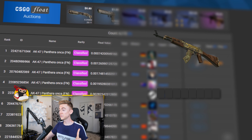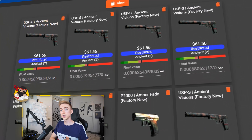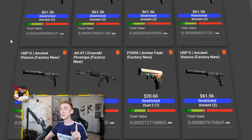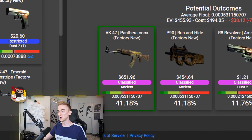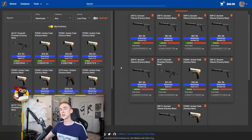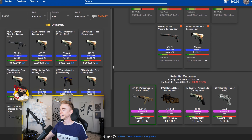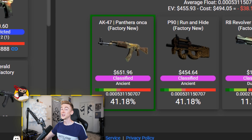The current number one AK-47 Panthera Onca is 0.007. With all the items that I collected, I am hoping to craft an even better float Panthera Onca — 0.005. As you can see, I put all of the items in this dummy trade-up contract and it seems to think I have about a 41% chance of hitting it, which for me and trade-up contracts, is pretty damn good.